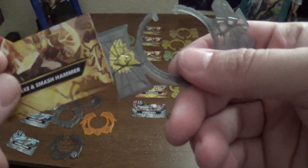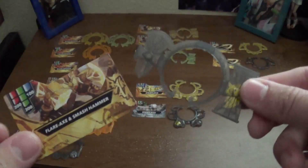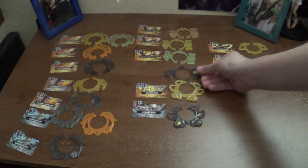And then we have a Street Brawl variant of Flare Axe and Smash Hammer — again, dark gray clan symbol, markings on the card. Pretty easy to remember for the Street Brawls.